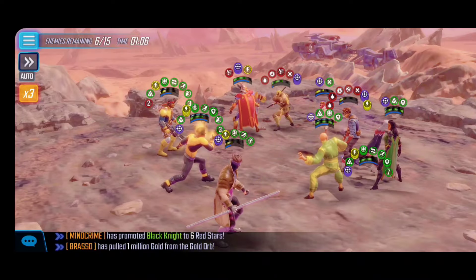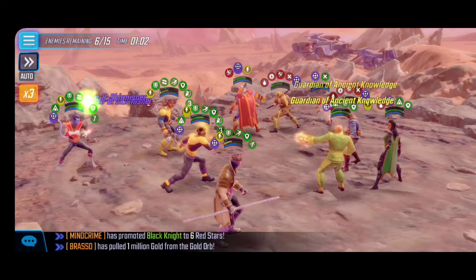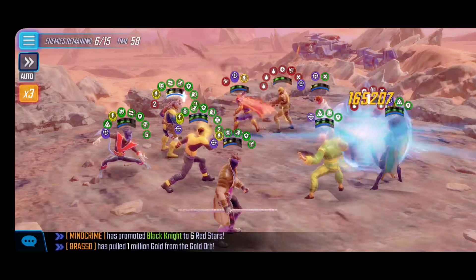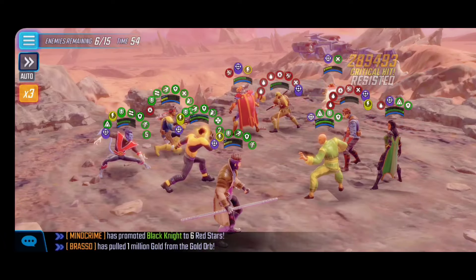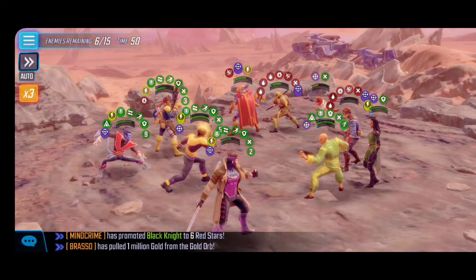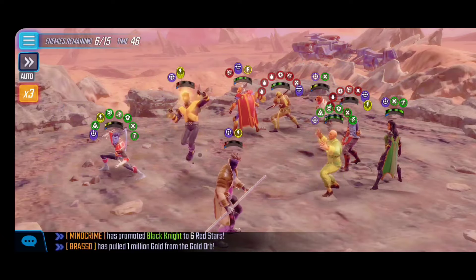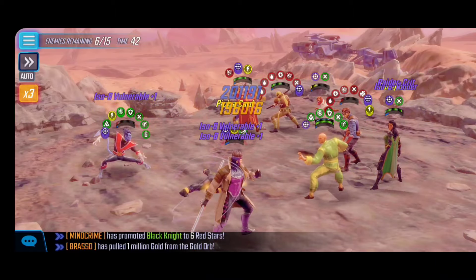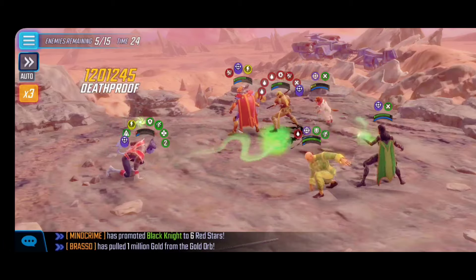We try to stun Morgan le Fay but the defenses are just too strong — the defense debuff probably doesn't help either. At this point we focus on weaker enemies to clean them up. If you have to leave Wong and Morgan le Fay around, so be it. Once she gets her abilities off she wipes the rest of your team, but that's okay — we're set up in a really good position for success.